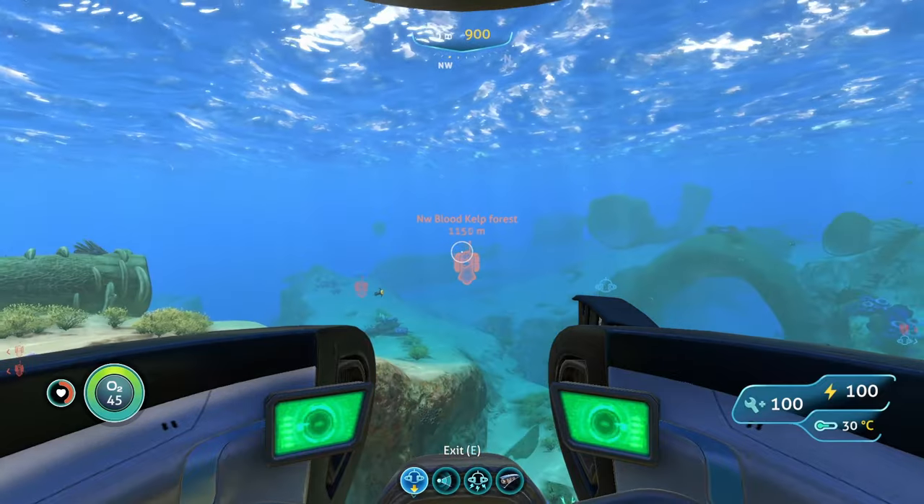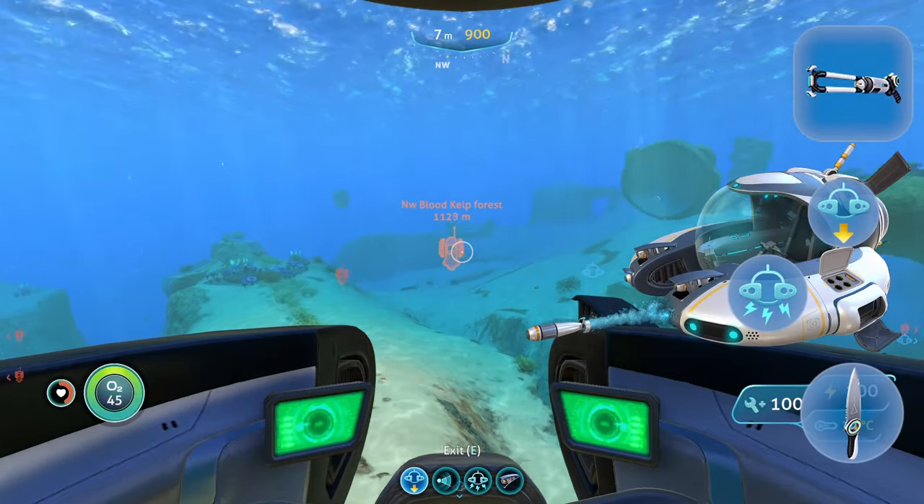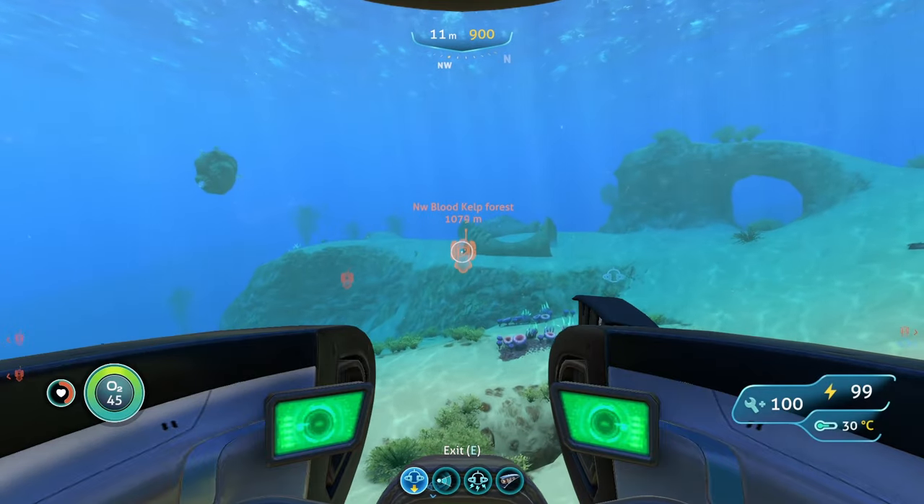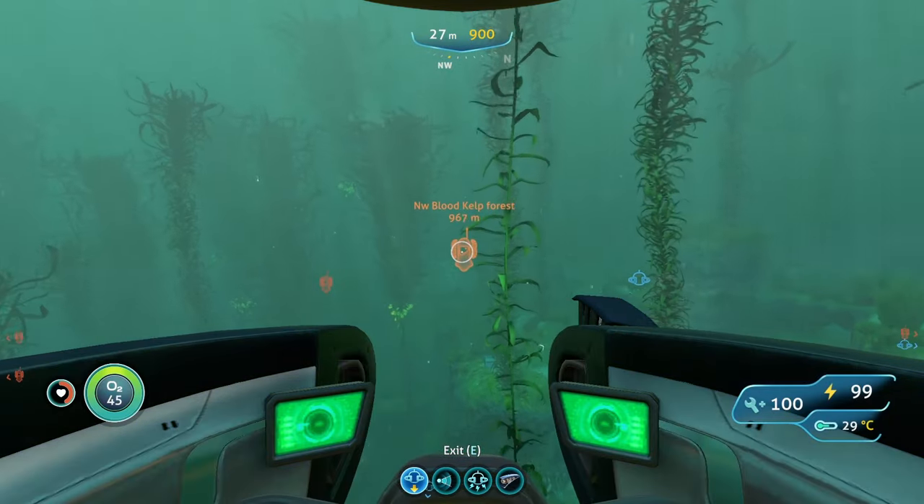Going here, you're going to want to bring the same stuff as last time: your Seamoth with a Mark 2 depth module and your stasis rifle. You are also going to want to bring your knife, because there is a creature that you'll need the knife for.